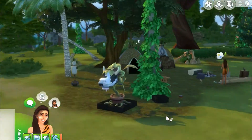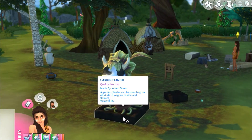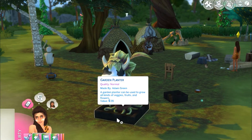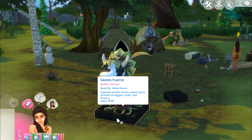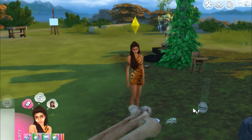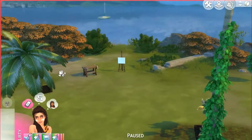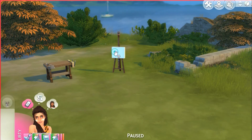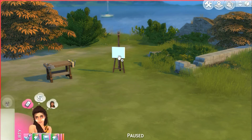We've got our little toddler sleeping there. Adam made this planter — 'Adam Green: a garden planter, can be used to grow all kinds of veggies, fruits and flowers, valued at 35.' So it's a good deal that he made this for us — 35 simoleons just isn't a lot. It looks like Eve actually started a scrap — okay, weird. Just scrap it then.